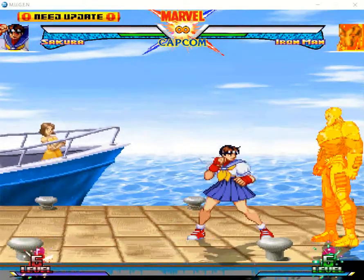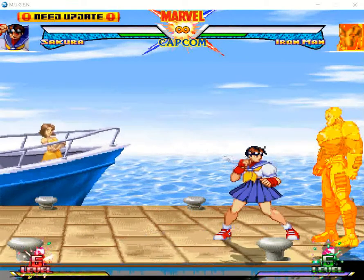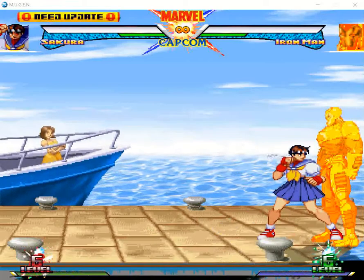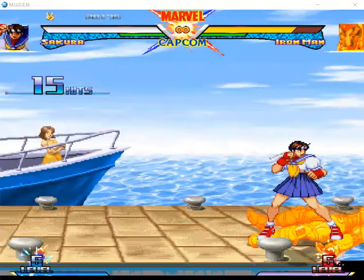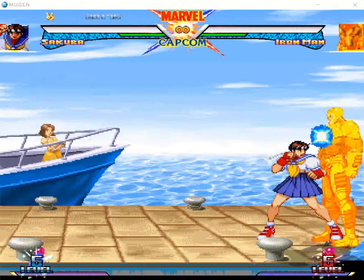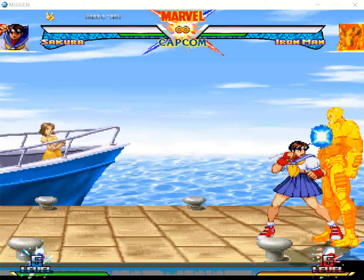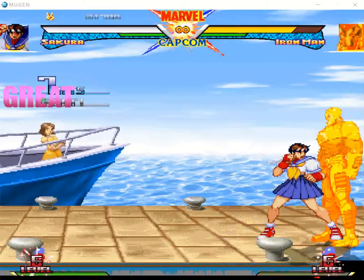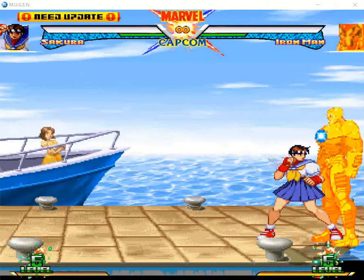Here are Sakura's three supers. First is down forward with two punches — good for setup and finishing. Second is down back with two kicks. Third is half circle back with two kicks.